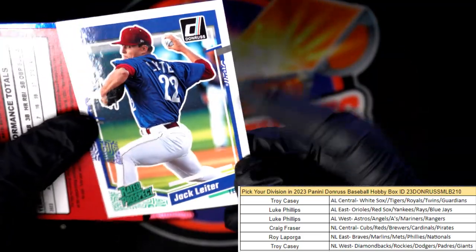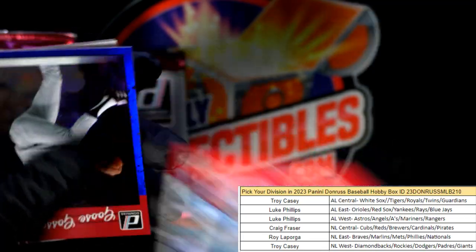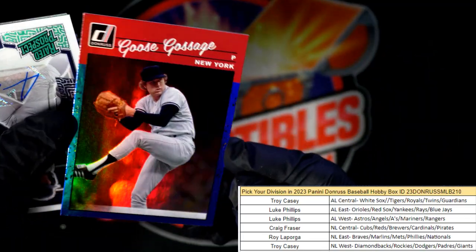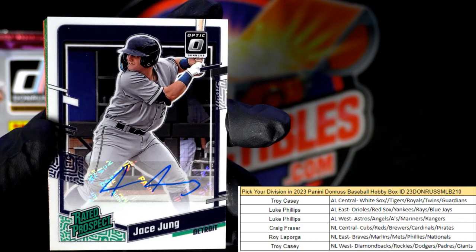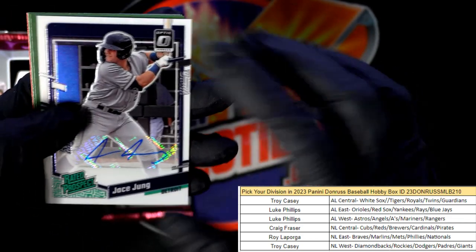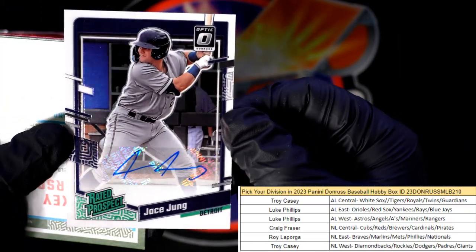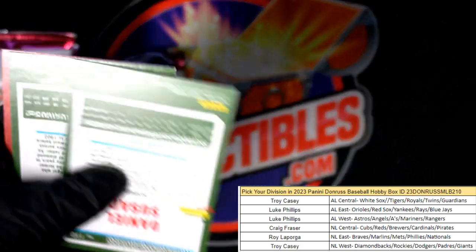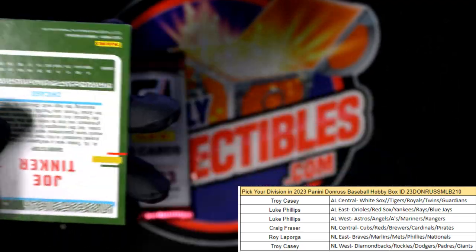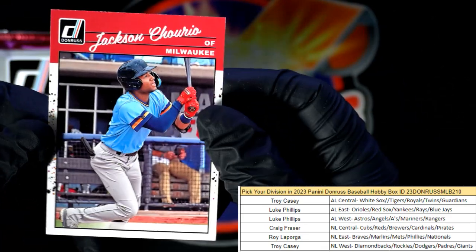Jack Flaherty — I think I went into this pack backwards, but hey, it all gets there either way. Jason Dominguez, Goose Gossage. Oh, here's an auto right here — Jace Jung, Detroit, American League Central. Troy C, that's a good one coming out to you! I wish it was numbered, but still a great auto going out to Troy. Rickey Henderson, Daniel Sanchez, Joe Tinker.